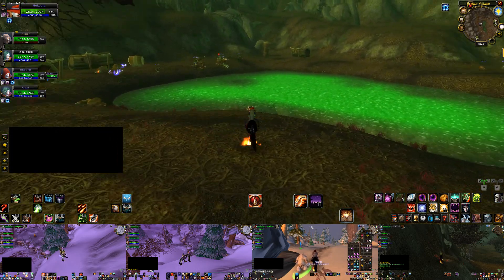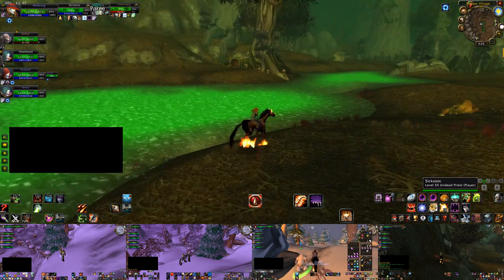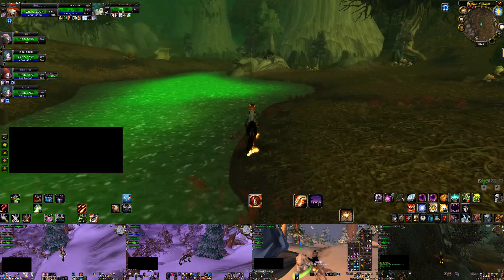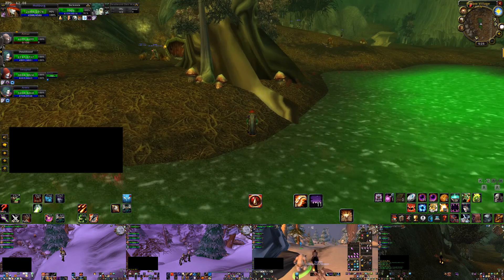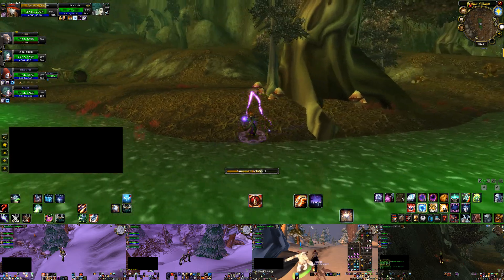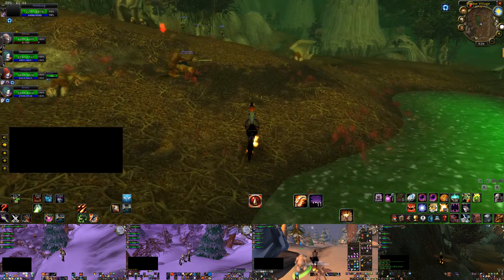It's actually really smart to put together a group and grind the firbolgs, because you'll be able to hunt them at a much faster rate. No matter what, everybody gets 5 reputation regardless of how much damage they deal. So the best thing you can do is radically increase your kill speed, which will dramatically increase how much reputation you get per hour.